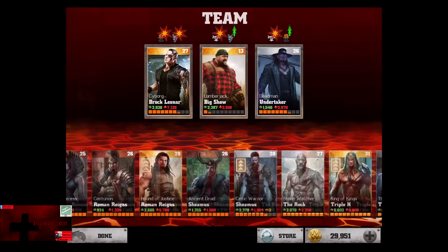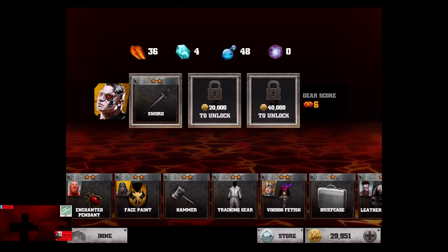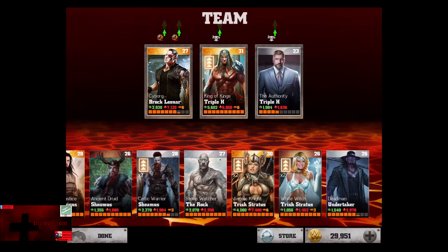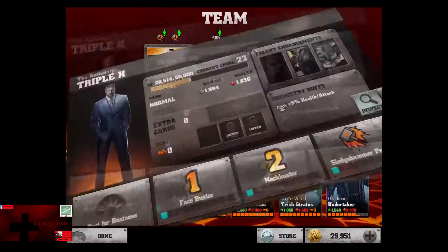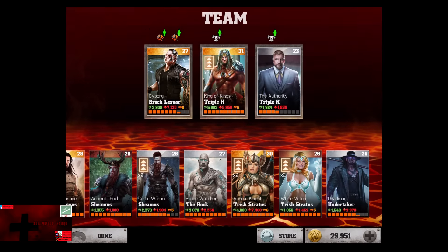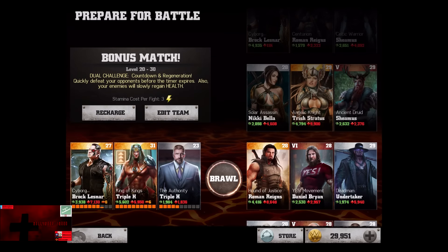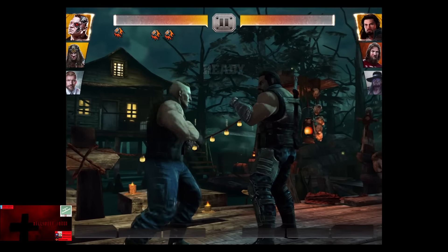In our third demonstration matchup we're going to use the Authority Triple H along with the King of Kings Triple H, giving Triple H back his gear from Brock Lesnar and taking the sword for Brock Lesnar for a little more basic damage. The idea for this fight is that Brock Lesnar has two allies giving him 10% health and damage. The Authority Triple H's passive ability, Best for Business, gives Triple H and his team a 10% damage increase for each gold character on your team. So Cyborg Brock Lesnar actually has 30% more damage, and Triple H has 20% damage as well. Watch out - this one's going to be brutal!